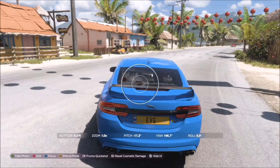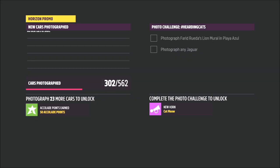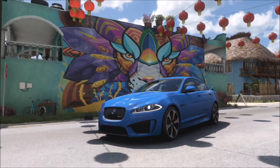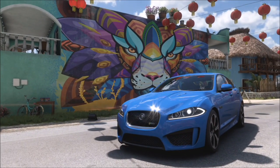Once you get there, as long as you're in a Jag — it can be any Jag you want — snap your shot in front of it and you've completed the actual challenge. Really really easy, a nice mural to find and a simple challenge.